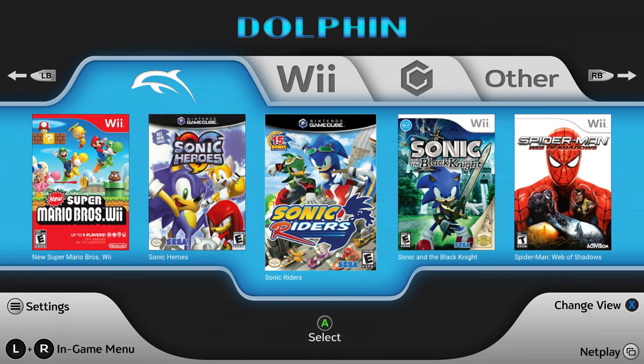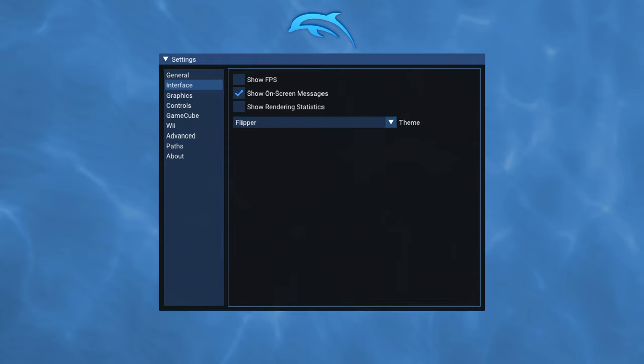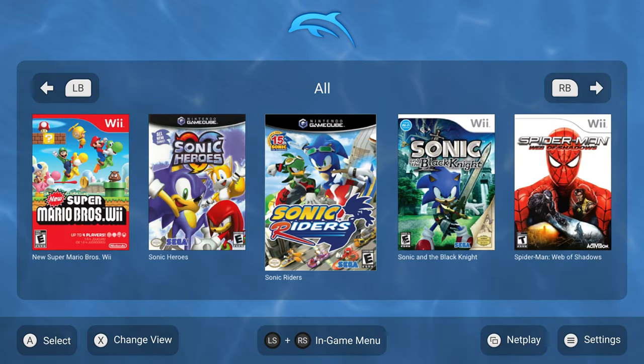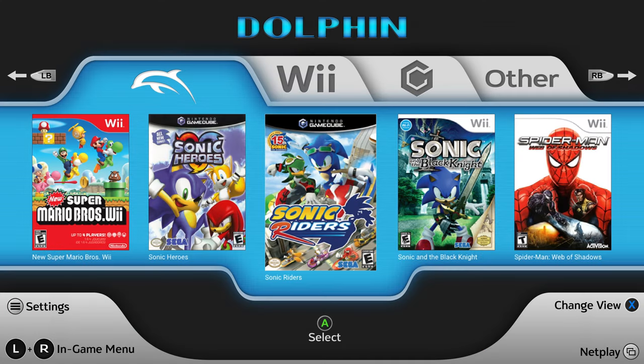There are two default themes. You would see the default theme, and then if you go to settings, head down to interface, go down to the bottom where you see theme, and switch it over to Flipper — you'll see the other default theme. I like this one so I'm personally going to save it. Special thanks to TXF and YourOwnDab for the new themes, they went absolutely crazy and I can't wait to see the other themes you guys make in the future.